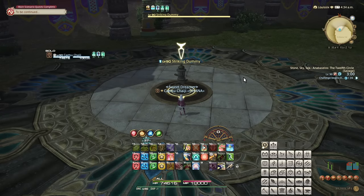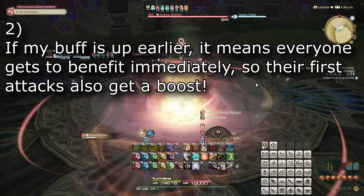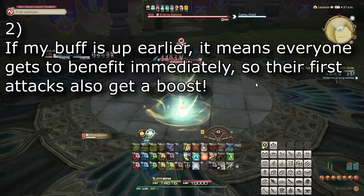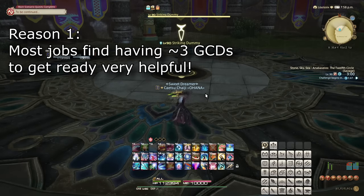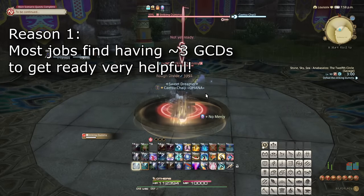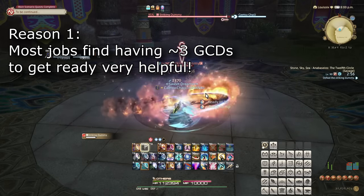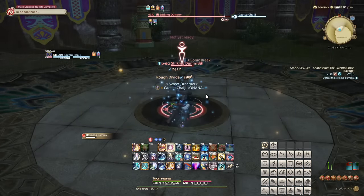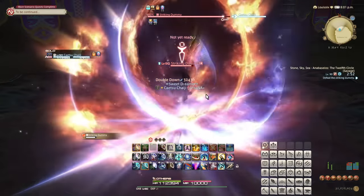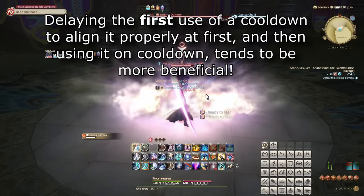Most of these stem from the logical reasoning that: 1) using the raid buff sooner means we get to have it again sooner, and 2) by using the buff earlier, it'll cover everyone's opening attack, which surely will be big. The reason why it doesn't really work like that is for two common reasons. The first is that a bunch of jobs actually really like having a few GCDs to start before blasting. This means that when you use your raid buff early, or even your personal damage buff early, you are demanding your team — or even yourself — to awkwardly make the most of the buff while it is there, which certainly isn't the most effective way to do it. The buff will be here again in a minute or two anyway; delaying it by a few seconds to be ready isn't going to change that.